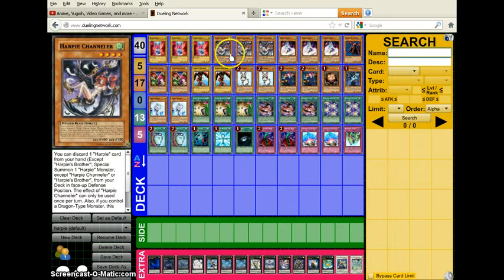Channeler is basically Summoner Monk on steroids. You summon Channeler, pitch a Harpy to get another Harpy — you can't use Brother of course. If you summon a Harpy Dragon or any other Dragon while Channeler is on the field, Channeler becomes Level 7. This card is just so good. Veiler can stop it, but it's a Winged Beast so it still works with Hunting Ground, going up to 1600 ATK. If I ran Icarus, it'd be an Icarus target after getting Veiled.